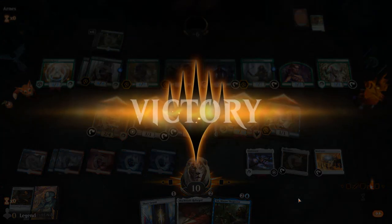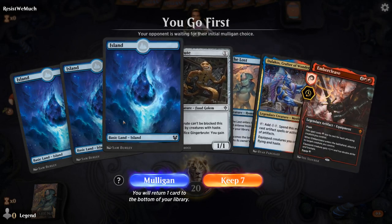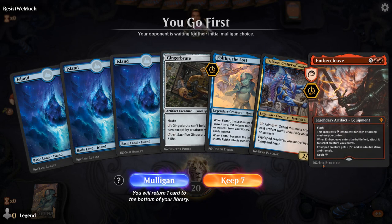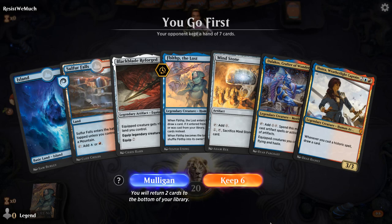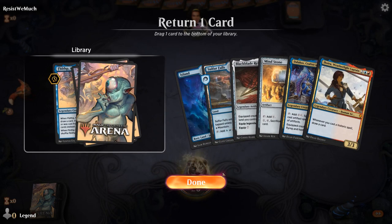Managed to beat elf tribal — on to the next one. We're on the play with an uninspiring hand; no blue for the Weaponsmith. This mulligan is better. I'll bottom Fibblethip since we're keeping both Dalakos and Black Blade, which is a pretty good combination. Turn two Mindstone, turn three Dalakos — at the very least we'll get to play Dalakos. Drawing a second Black Blade isn't great. It's a Marauding Raptor so the opponent is on a dinosaur deck.